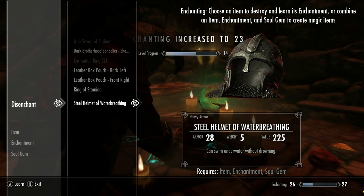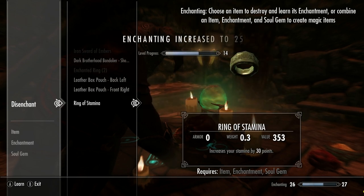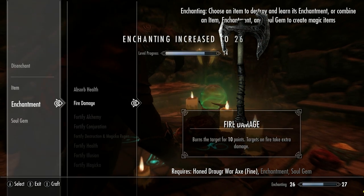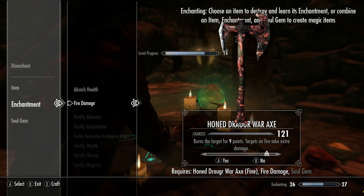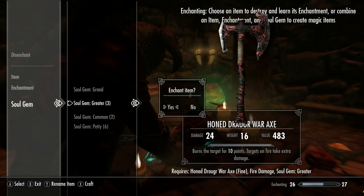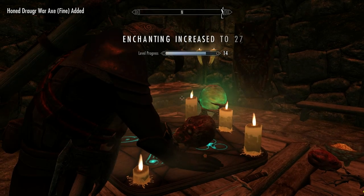I also want to enchant our axe — can put in some fire damage. Let's do that. We'll put in a greater soul gem and craft. Cool. Now our axe does like a million damage. Alright, let's go hunt the dragon down.